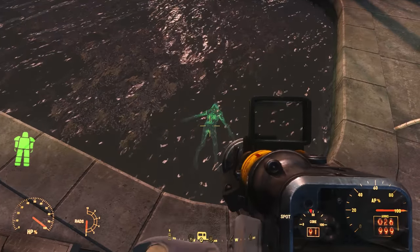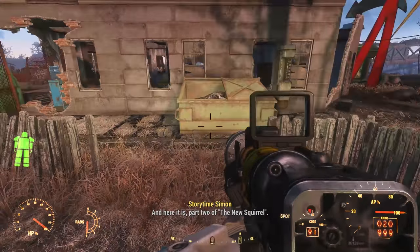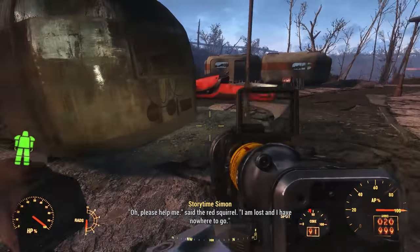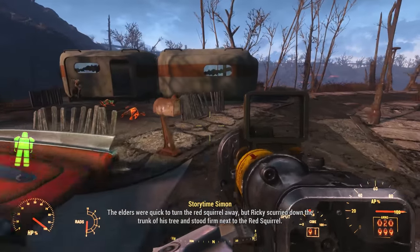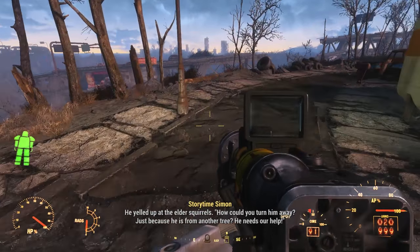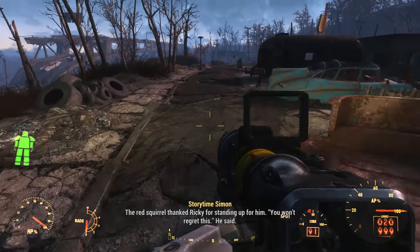Holotape two can be found in the trailer right next to the leasing office. A red squirrel appeared at the bottom of Ricky's oak tree, saying he was lost and had nowhere to go. The elders were quick to turn him away, but Ricky scurried down and stood firm beside the red squirrel, yelling up at the elders: 'How could you turn him away? Just because he's from another tree? He needs our help.' Affected by Ricky's determination, the elders agreed to take in the red squirrel. 'You won't regret this,' he said. End of holotape.